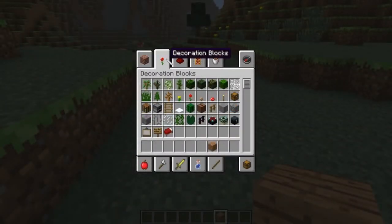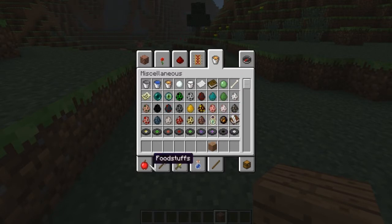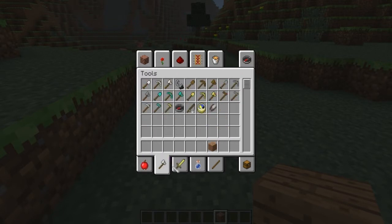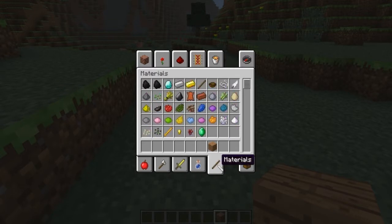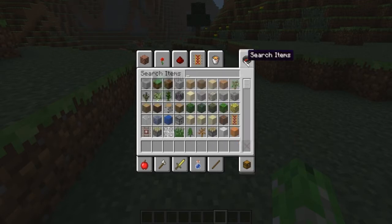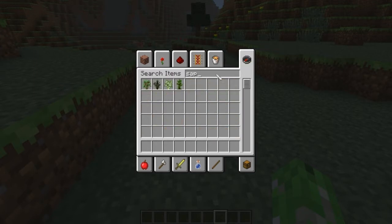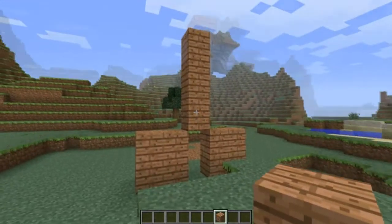First up is the creative new inventory. You can go through blocks, flowers, redstone stuff, eggs, food items, tools — it looks really cool. You have all your potions now, which is nice. When you go to your survival inventory you have your armor and everything. You can also search items — I'm going to search saplings right now — and yeah, I think it's a pretty good feature.